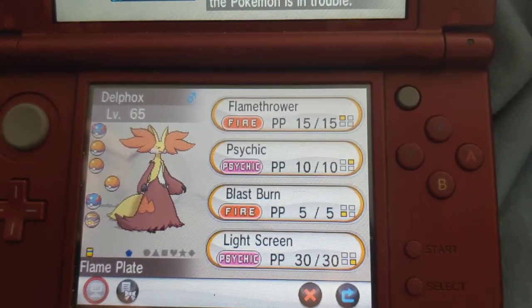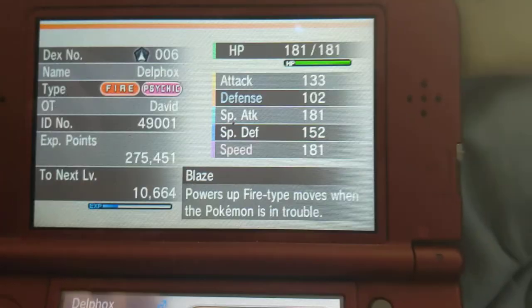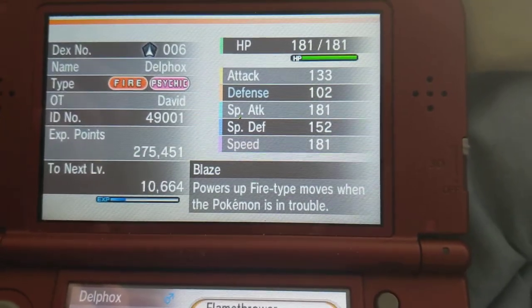Delphox is my starter. It's holding the Flame Plate with Flamethrower, Psychic, Blast Burn, and Light Screen. The Flame Plate powers up Fire-type moves when the Pokemon is low on health.